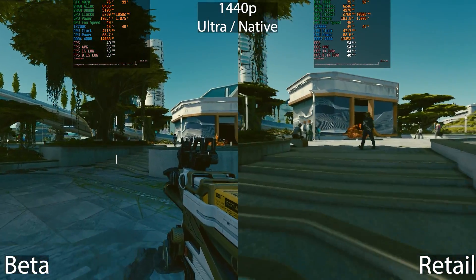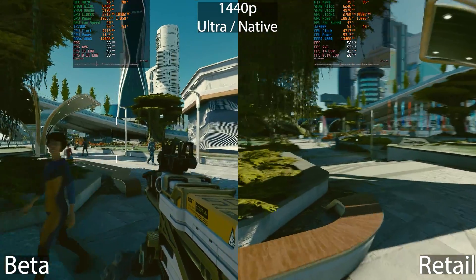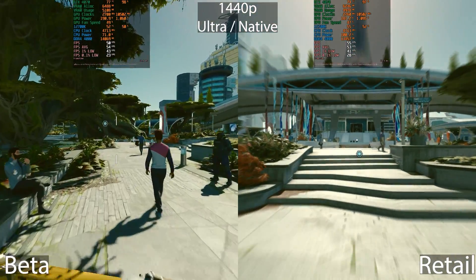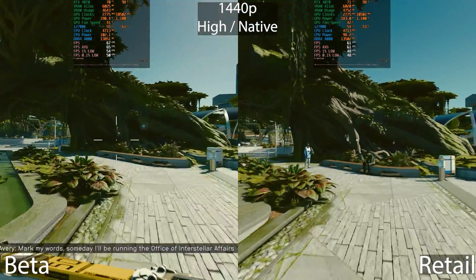There's not that big a difference between beta and retail — I'm just referring to it as retail for the current version. The beta is an opt-in beta you can enable in Steam. You can see we're getting around two frames per second average increase here.